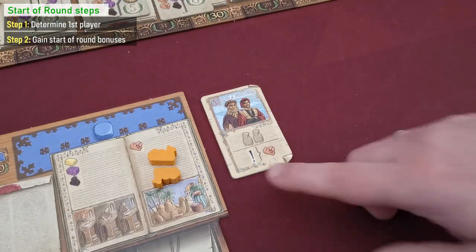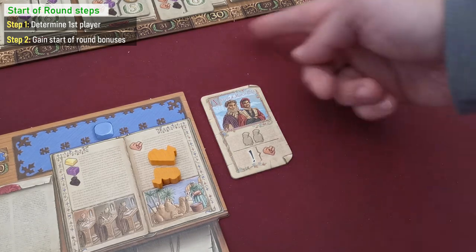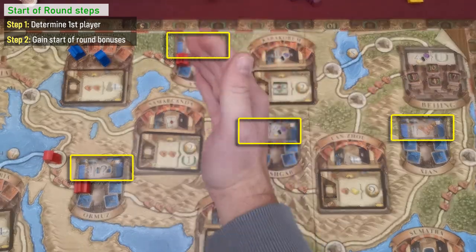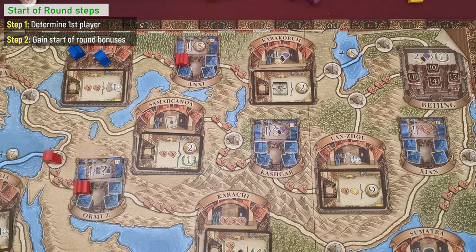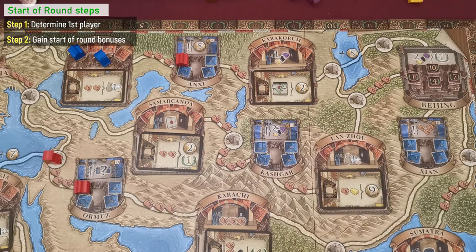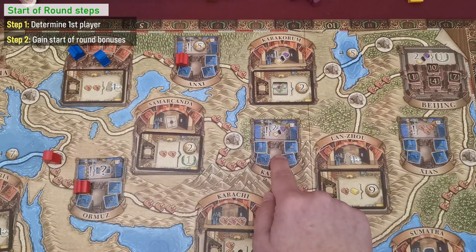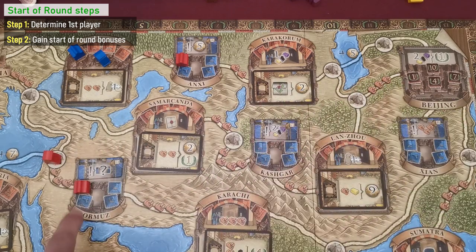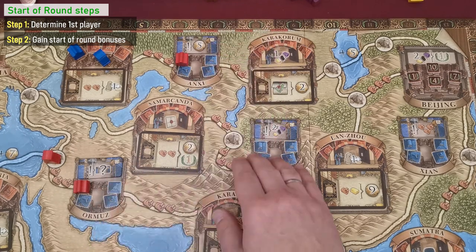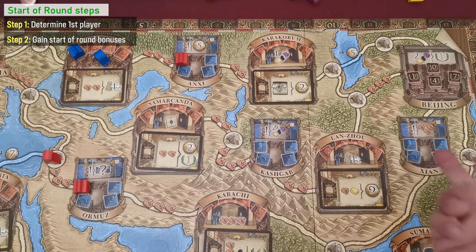In the next step, players gain start-of-round bonuses, which are depicted by the exclamation mark. Players gain such bonuses from their characters, but also from small city bonuses where the player has one of their trading posts. For example, one bonus grants five coins, another grants two different goods, another gives three camels, and one grants the player any small city bonus where they don't have a trading post. So the red player gains five money and can also trigger bonuses of any other city without one of their trading posts.